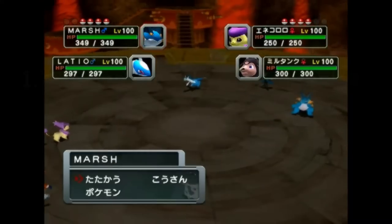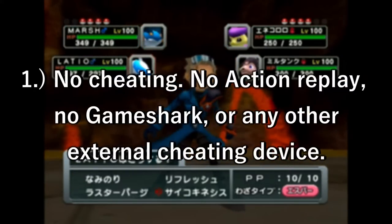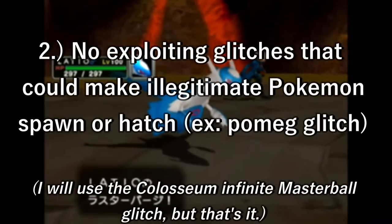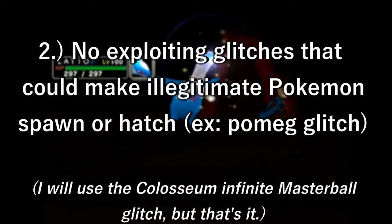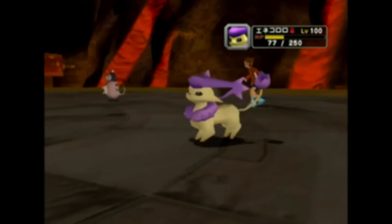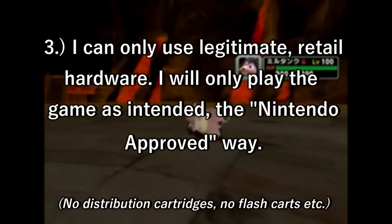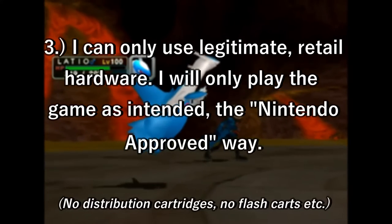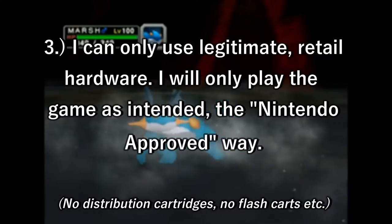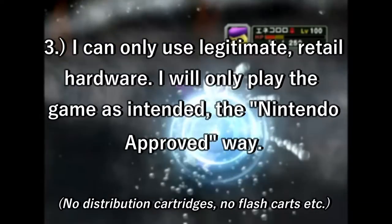Let me set the rules for this challenge. There will be no cheating devices of any kind — no Game Shark, no Action Replay. There will be no glitches like the Pomegberry glitch. However, I will break this rule only once in Pokemon Colosseum, to use the Infinite Master Ball glitch, since it's so easy and well known and it's just for saving time. I will only be using legitimate hardware — only items that Nintendo would approve of. This means no distribution cartridges that were supposed to be returned to Nintendo, no ROMs of distribution cartridges, no injecting save files. I will only be playing the game the way Nintendo intended.